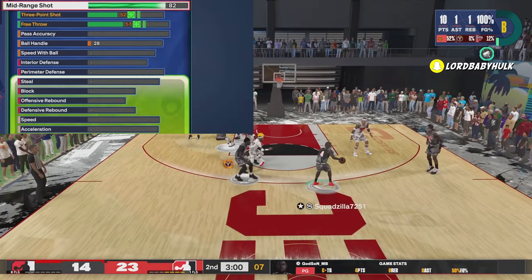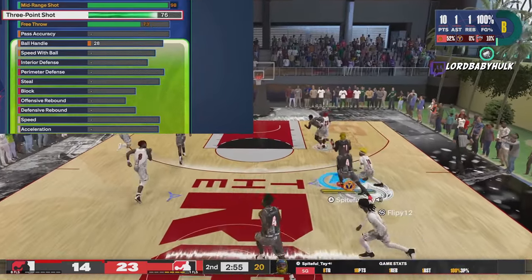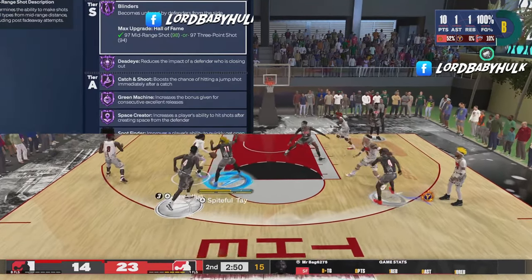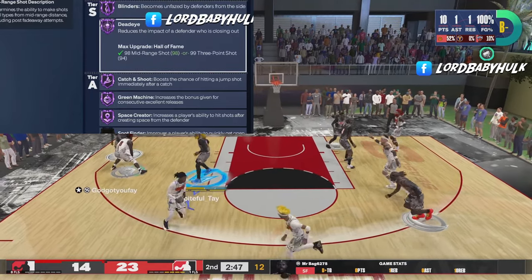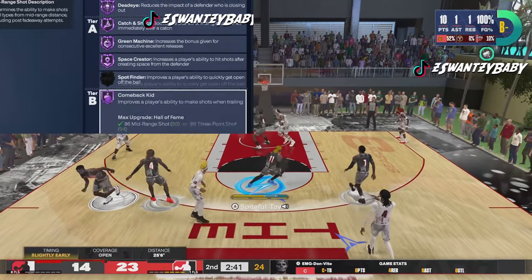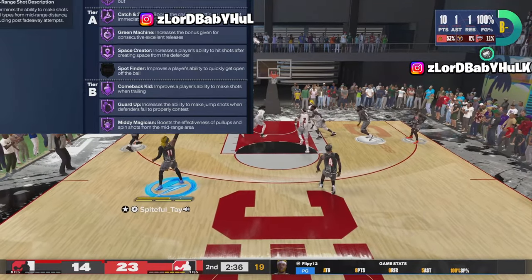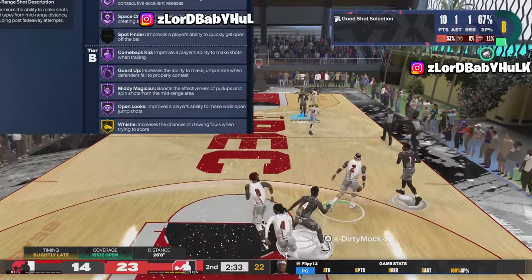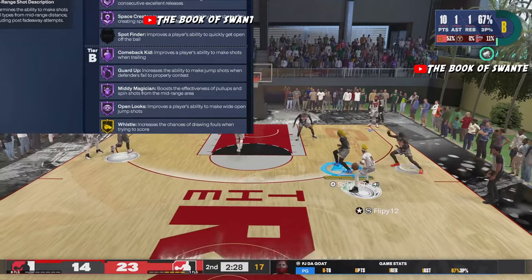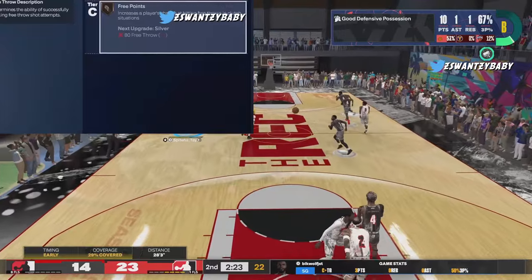We all know MJ was the greatest mid-range god of all time. 98 midi, 94 three-point, Hall of Fame blinders — one of the best shooting badges. Hall of Fame dead eye, Hall of Fame catch-and-shoot, Hall of Fame green machine, Hall of Fame space creator, Hall of Fame comeback kid, Hall of Fame guard up, Hall of Fame midi magician, Hall of Fame open looks, and gold whistle. This is why I was shooting a hundred percent from three — like 16 games. That midi cheese is ridiculous.